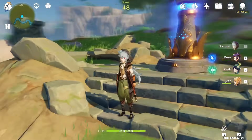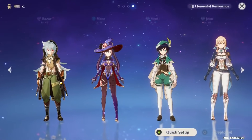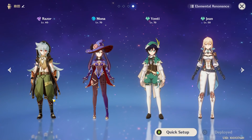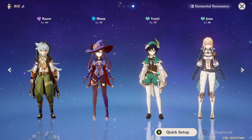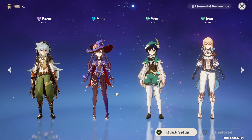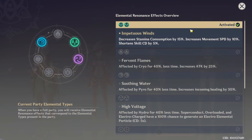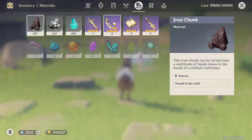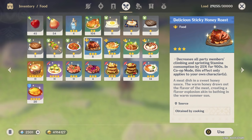Basically the best squad in my opinion to mine is this one: use Razor to mine fast because Razor's E skill can one-shot those mineral chunks. Mona to move really fast between one point and another because she can go under the terrain. And two Anemo characters to get the buff — decrease stamina consumption and increase movement speed. If you want you can also eat foods which can decrease the stamina consumption.